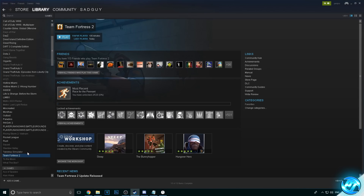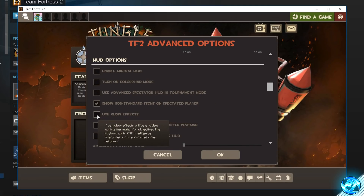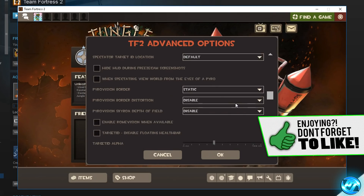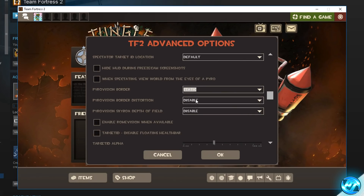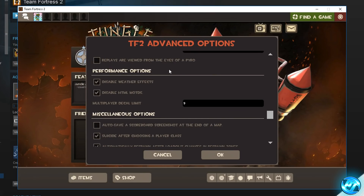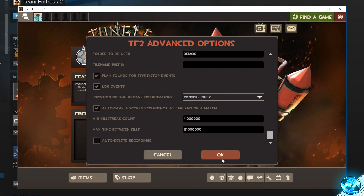Go over to Steam, go to Team Fortress 2, and press Play. In the advanced options on the bottom right, scroll to HUD options and turn off 'Use glow effects', 'Enable team glow effects', and 'Use player model player class HUD'. Scroll to pyrovision borders and set them to static, disabled, disabled. Also uncheck 'Enable roamvision when available'. Disable 'Target ID floating health bar'. Under performance options, disable weather effects and disable HTML message of the day. Set the multiplayer decal limit to 9, enable 'Disable sprays', then press OK.